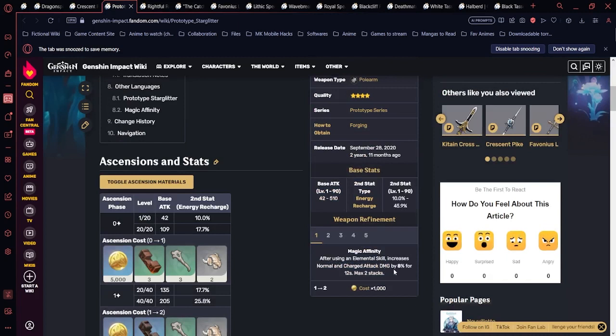Prototype Starglitter is a forgeable polearm with energy recharge as its secondary stat. After using an elemental skill, normal and charged attack damage is increased by 8% for 12 seconds, up to 2 stacks — that's up to 16% at R1 and 32% at R5. You can pair this with Emblem of Severed Fate for burst damage or use it for burst support Zhongli with Noblesse Oblige and Archaic Petra combinations.